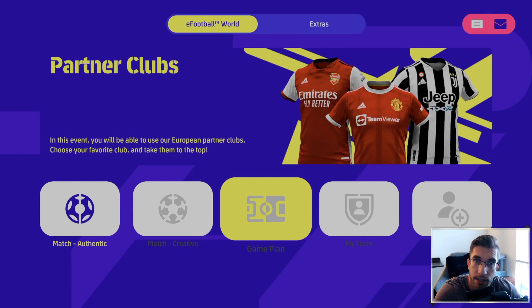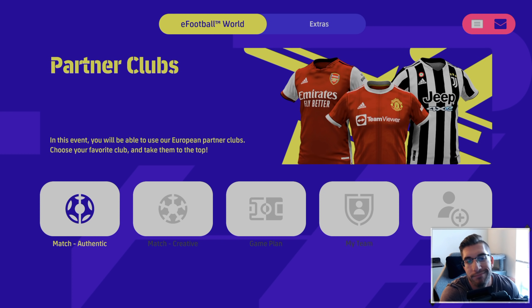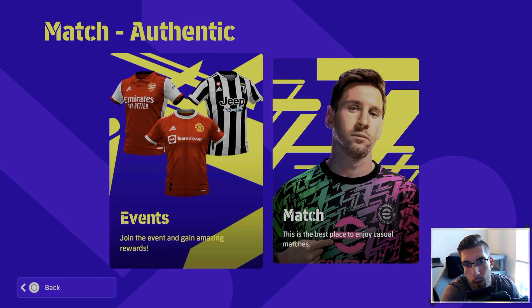They could have kept it a lot cleaner, but that's what they've gone for. It's very simplistic, mobile-type look about it. On the front page you've got the eFootball World tab, then the partner clubs, and then you've got Match Authentic which is the only option available. Match Creative, Game Plan, My Team and Contracts are not available right now. Don't even know why they're there - what are you doing, Konami? It's simple, and it works to the point of being quick enough to get from one point to the other.